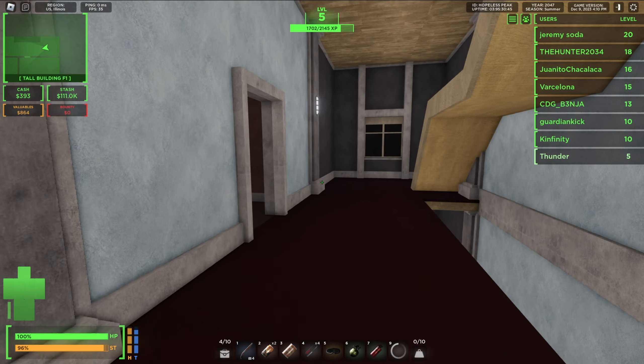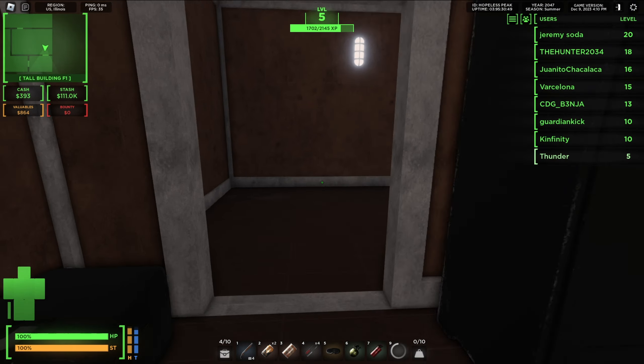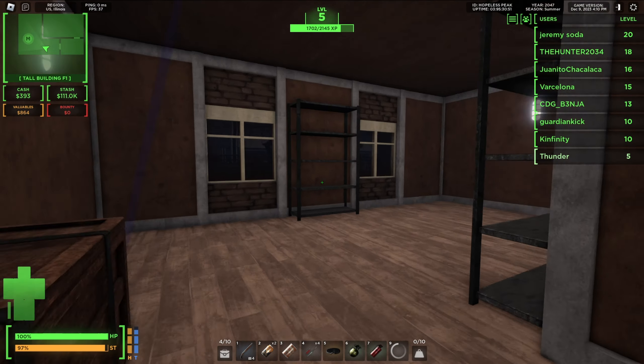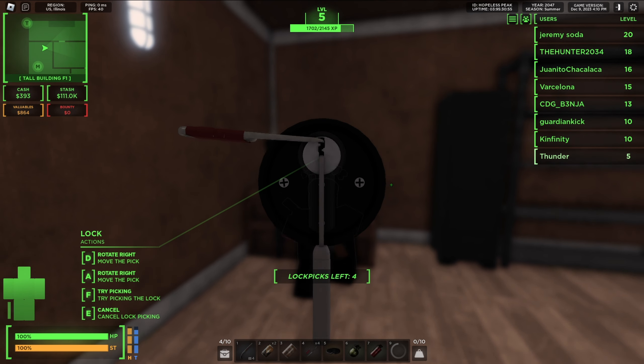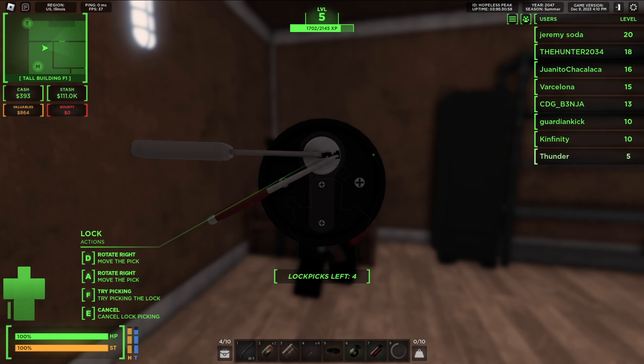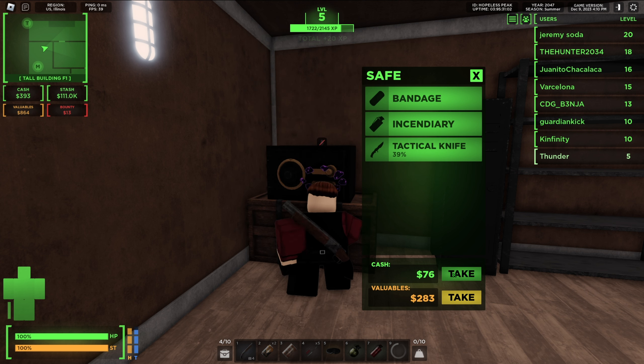The guns in this game aren't actually too balanced, but you're pretty much just starting out, so you wouldn't expect to get the best guns instantly. We're going to unlock this — it goes right there. Open this, and we get a tactical knife and a lockpick.